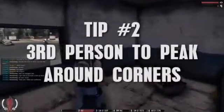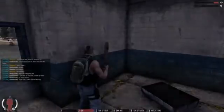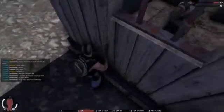War Z has no third-person restrictions, so whenever possible, use third-person view to peek around corners. To do this, just stand behind cover and swivel the camera around to see what's on the other side. You can even swivel the camera up to peek down at the other side of a wall.